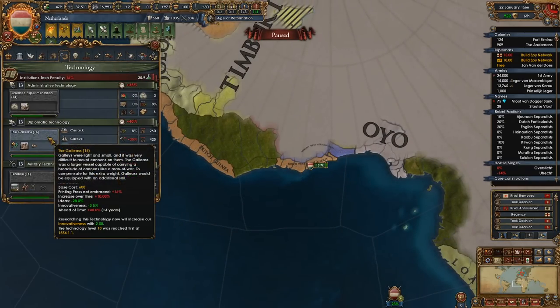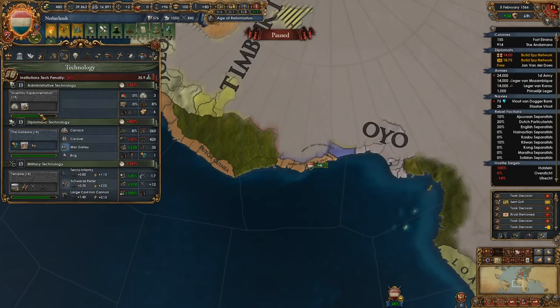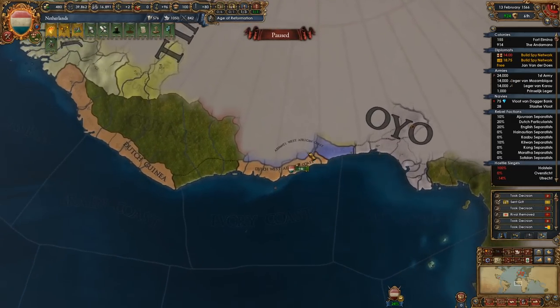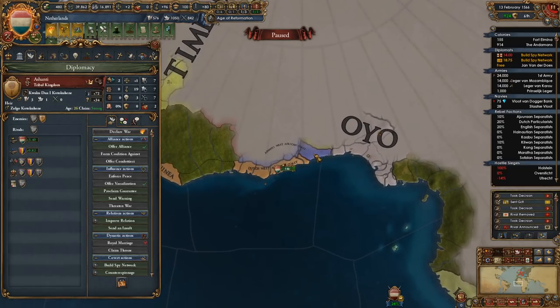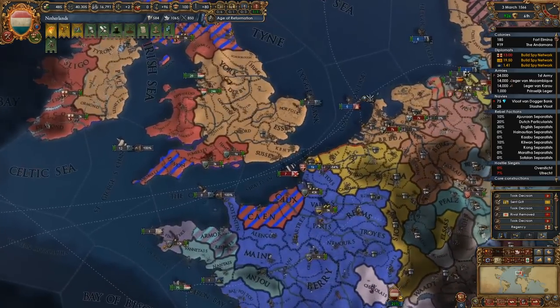Let's go ahead and spend the mil point — 77, geez, that's expensive. That's a lot of mil points. Let's see if we can wait a little bit longer. So mil tech 14 has been reached and admin tech as well, so I'm in no rush on those two. I would like to get a claim on this but I don't think I can because of the overseas colonial region. Though I think you can grab a province with a colony, fabricate a claim, and then ditch the colony — I'm pretty sure that's a thing.